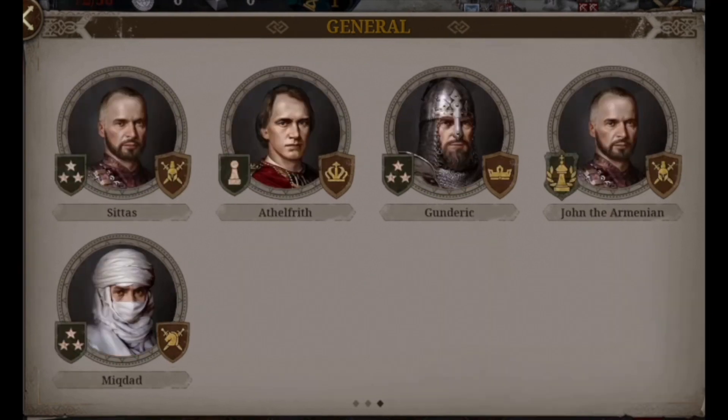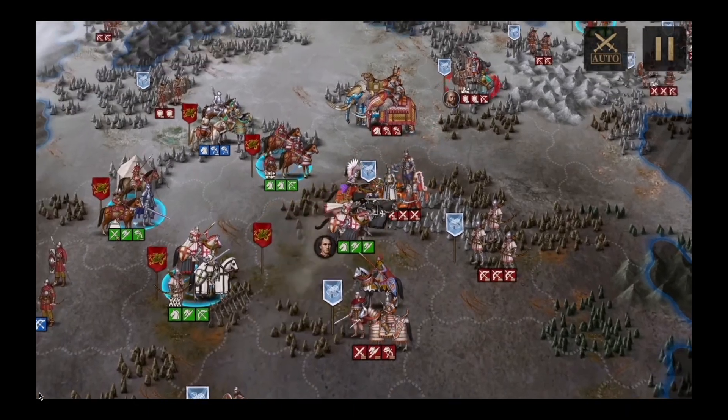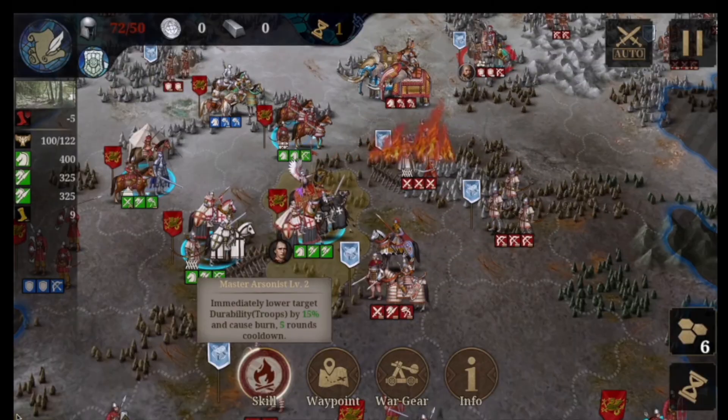And this last lot is clearly the club of the losers — Gundaric, John the Armenian, Mikdad — probably the ones I will never buy. Here we have a peek at the gameplay: you see some battle movements. Looking in more detail when I freeze the frame, we can see the special skill you can call for the general.